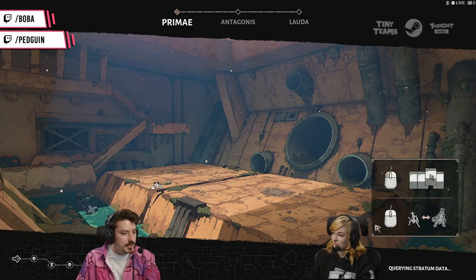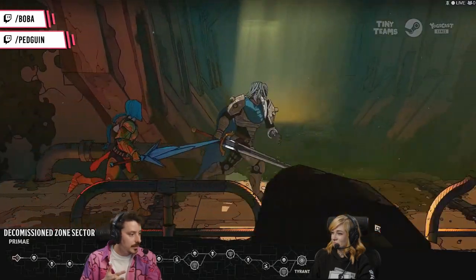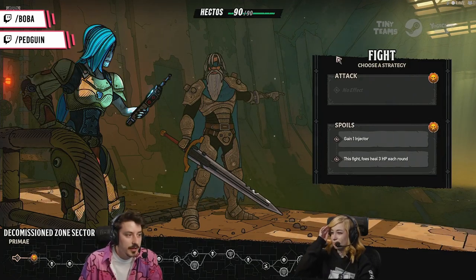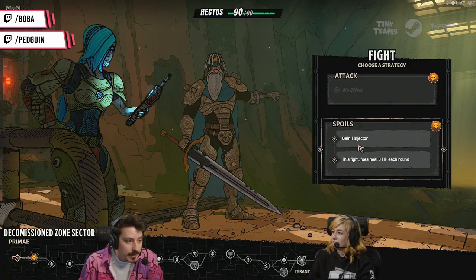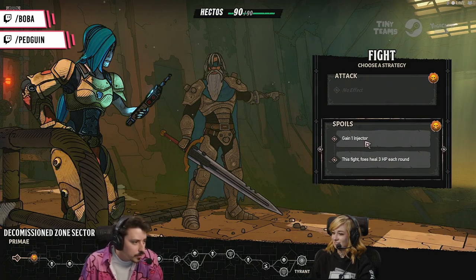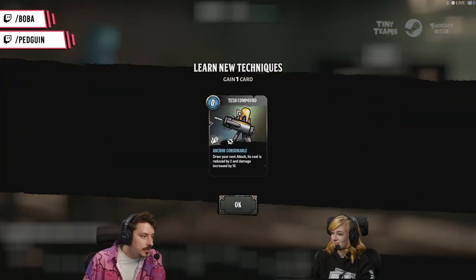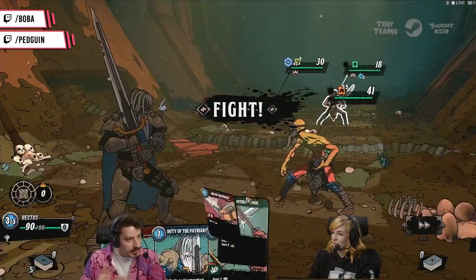Once we get into this, you'll suddenly see what this game is all about. We're heading into the dungeon. She has Titus's Sword. Brotherhood — we can choose to attack these enemies with no effect, or gain Injector and fight foes to heal 3 HP each round. I don't know what Injector is, so let's find out. Entering: Learn New Techniques — Tesh Compound: draw your next attack, its cost is reduced by two and damage increased by ten. That doesn't sound bad.